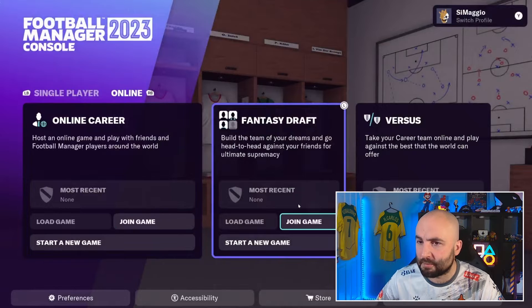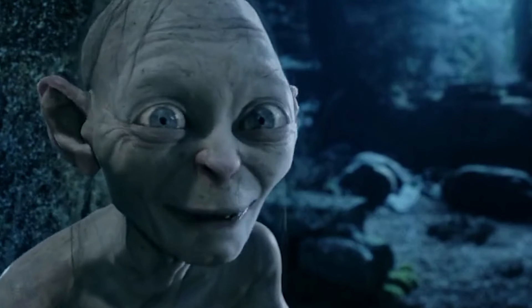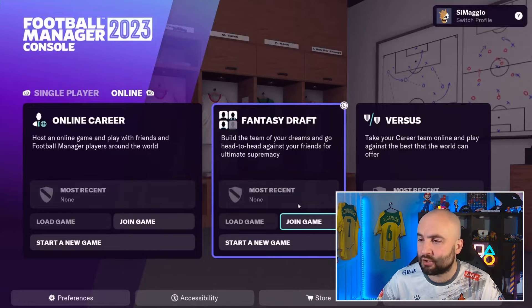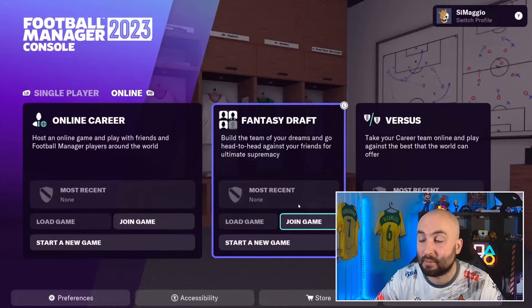In the online section there are a few other options. Online career is the same as single career, except you can join your friends — send them the details and they can jump in. Fantasy draft is great: you have a big list of players and you pick players from that list, taking it in turns, similar to NFL fantasy drafts. You have a budget, each player can only be picked by one team, and then you play head-to-head matches.